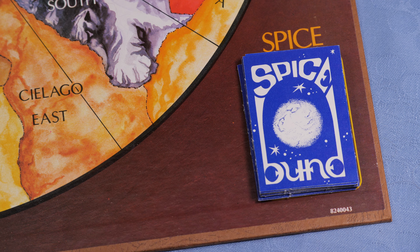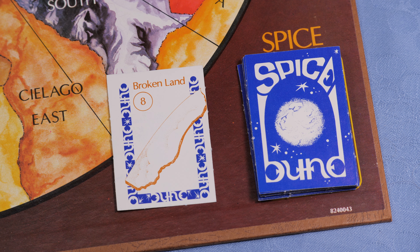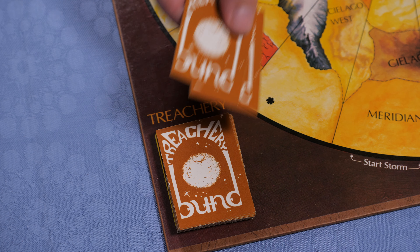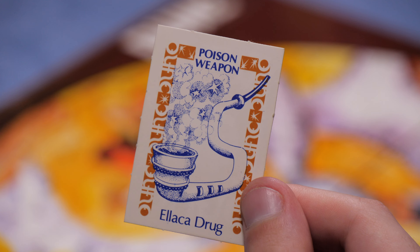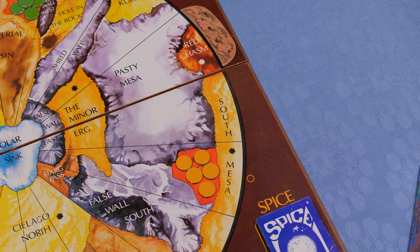Luckily there were no players there. Now it is time to pick a spice card — the card shows we need to place 8 spice on Broken Land. Everyone gets to pick a treachery card, but the Harkonnens get to pick 2 cards. And now it's time for the bidding round. The Atreides has the advantage here — they get to see every first card before the others can bid on it. The one who is next to the storm on the dot gets to bid first. A player can choose to bid with 1 or more spices.